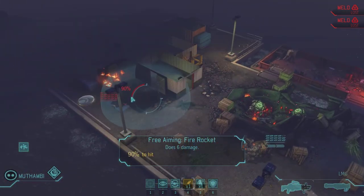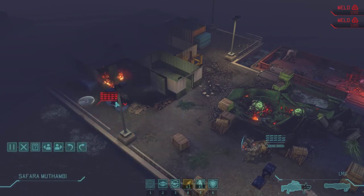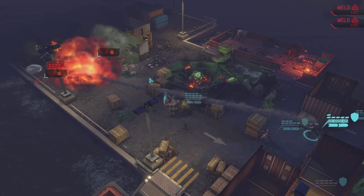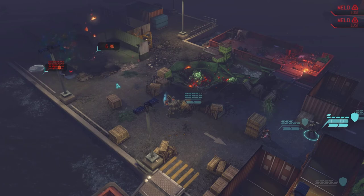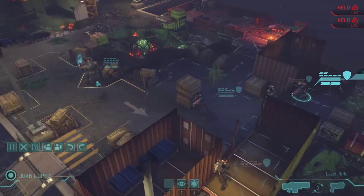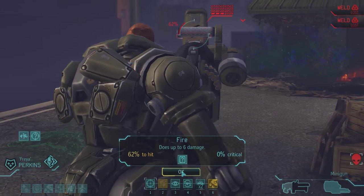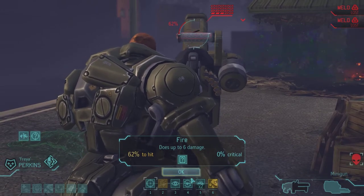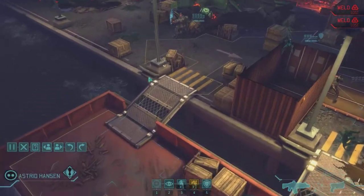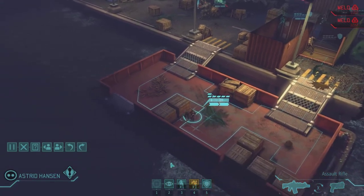I pull out my other heavy's rocket and, remembering that thin man was over by that door, I try to position the rocket to hit both of them — and I do. I thought that was really well done by me. Now the challenge is dealing with this Cyberdisk. I can only do six damage because I haven't autopsied a Cyberdisk yet. I'm hoping I can trigger the Overwatch with this girl because she's far enough away.